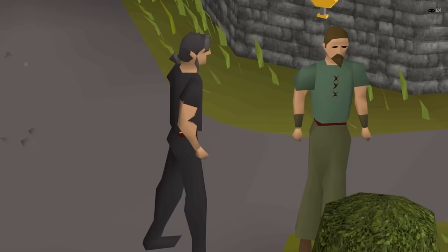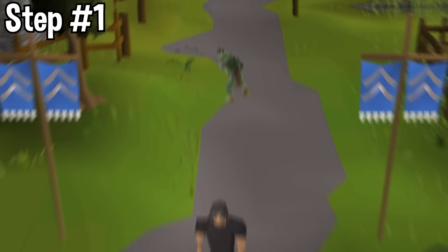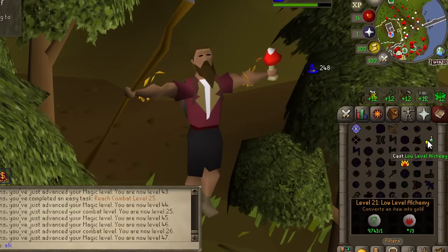Welcome back everyone to day two of leagues. Yesterday we left off with essentially an unlimited gold printing machine and our main strategy set up to try to earn 1 trillion gold in this Trailblazer league. As we run around we're going to be high alching condensed gold and that will eventually push us up to 1 trillion gold.